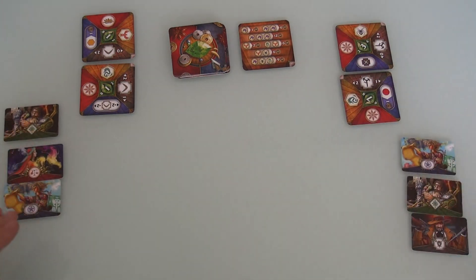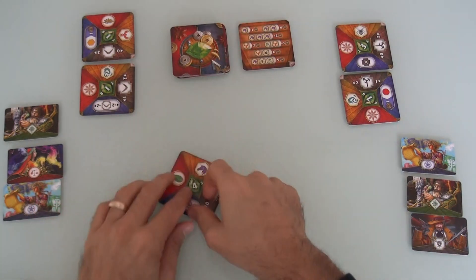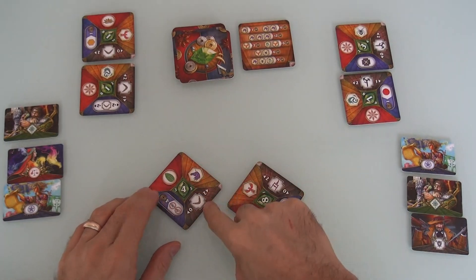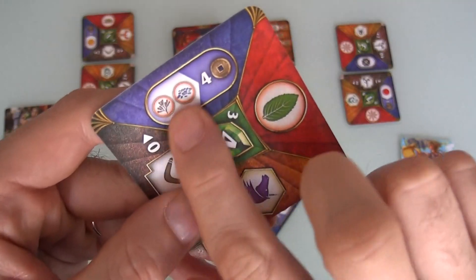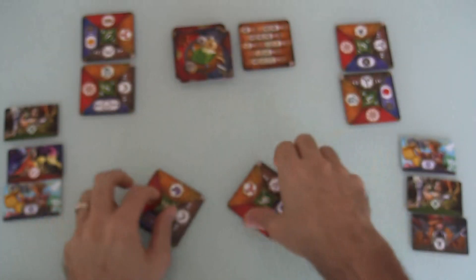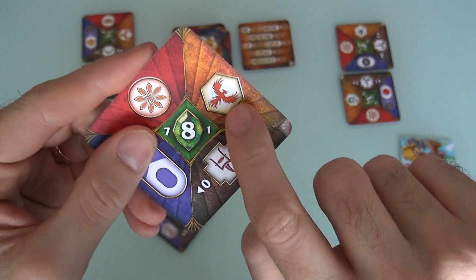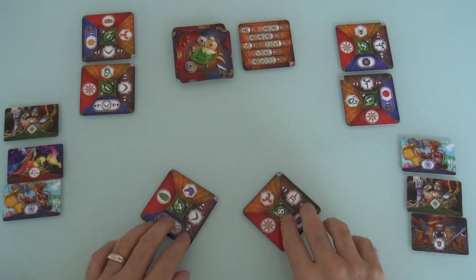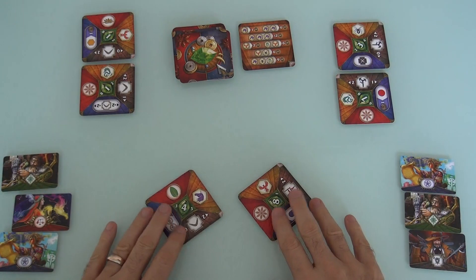We move on to the third port of call, where we've got a unicorn, a new type of spice, boomerangs, and a spell that says you get 4 points for every set of these 2 types of spices you've got. And there's a number 8 gem, a different type of weapon, and - ooh - a phoenix. Jen wants that phoenix, because it can combine with her dragon.